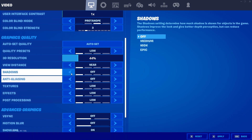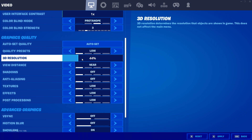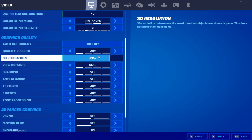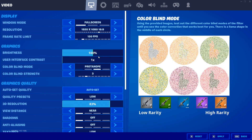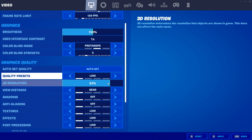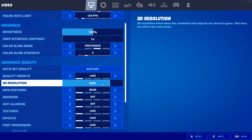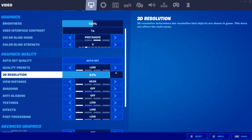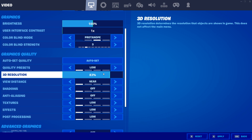The only thing you want to change is the 3D resolution. If you guys are using 1600x900 as I already mentioned, then set the 3D resolution to 100%. But for those of you who don't want to change your resolution and instead want to play on 1920x1080 but still get the performance of 1600x900, change the 3D resolution to 83%. It will basically do the same thing as 1600x900 but you will still be playing on your native resolution.